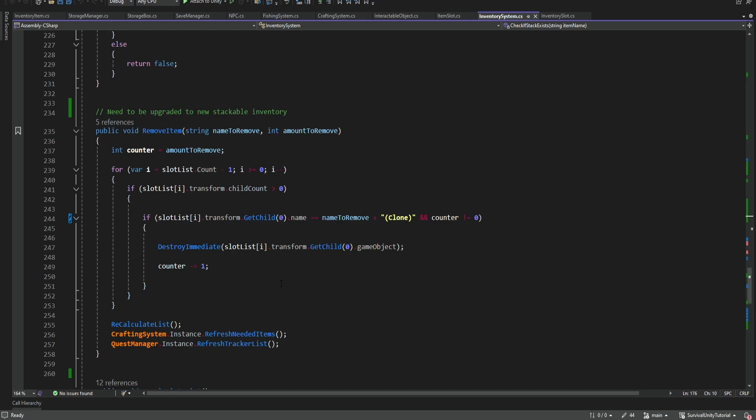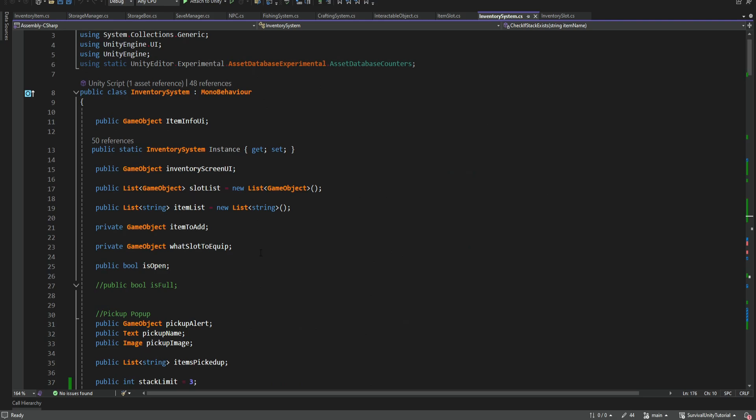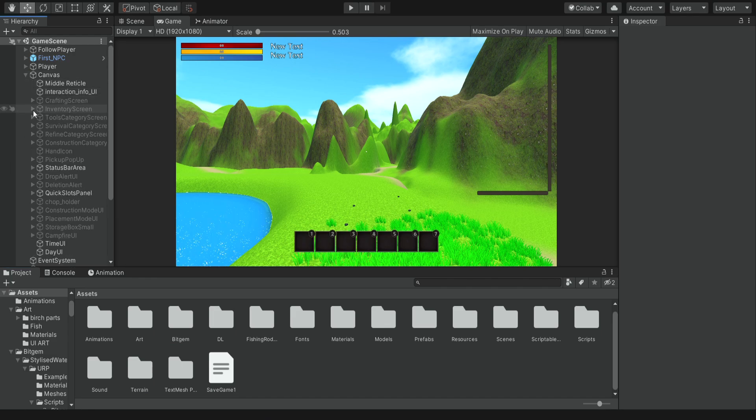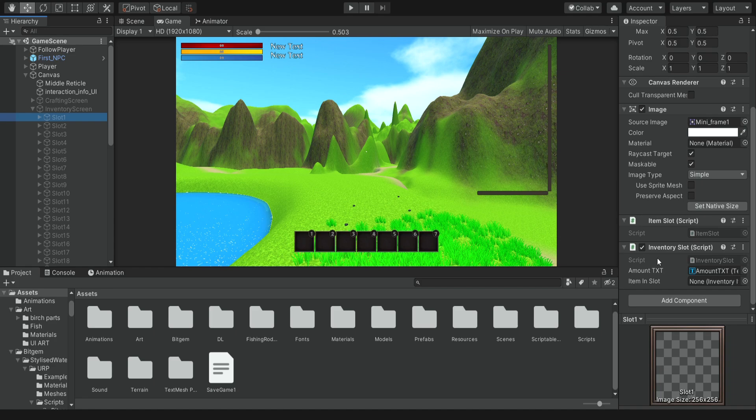Before we change and upgrade this method, I want to do some kind of improvement to the code for our inventory script. If we go to the top we can see that we're storing the slots as game objects. We can always get the slot game object and then get the actual component for the slot, because we created an inventory slot script that will be on every slot - this is something we introduced for the stackable system.